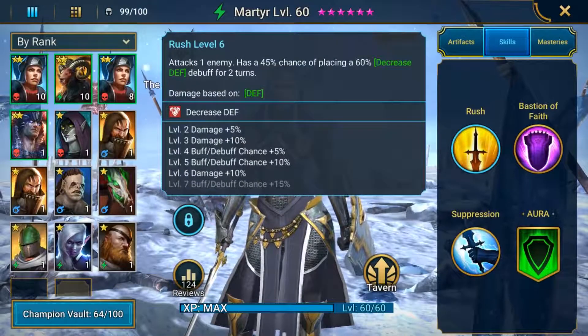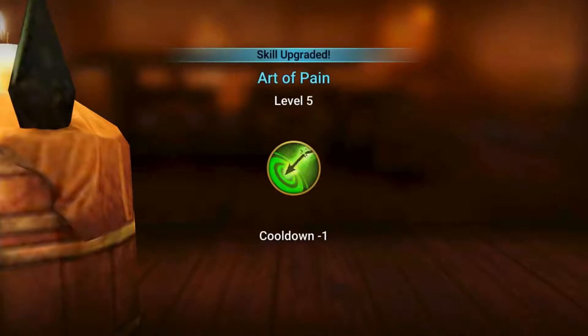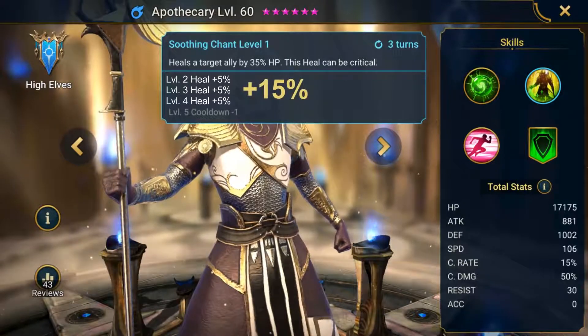If we look at an example, Martyr's Rush skill has a baseline 45% chance of placing a decreased defense debuff. Fully upgraded, the chance increases to 75%. Reducing cooldown is the same story — you take the original cooldown and subtract the number of turns shown by the upgrade. However, increasing a skill's damage, healing power, or strength of a shield is different. Instead of straight up adding to the basic percentage, it's multiplicative, meaning the percentage shown is applied to the base, not added on top. For example, Apothecary's Soothing Chant heals by 35% of the target ally's HP by default. Upgrading shows that it gives you another 15% on top. But that 15% is actually 15% of 35 — which is 5.25 — so this takes the skill to just over 40% heal. It's something you should know when calculating your damage or healing potential.